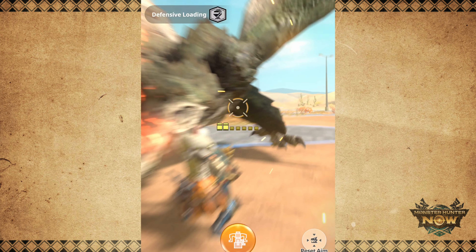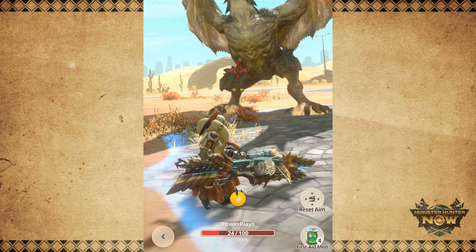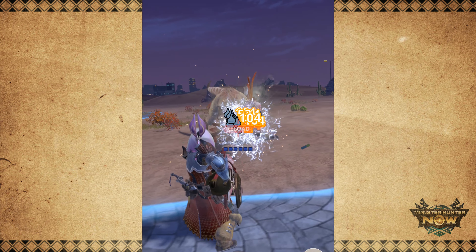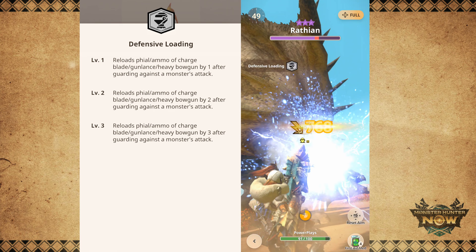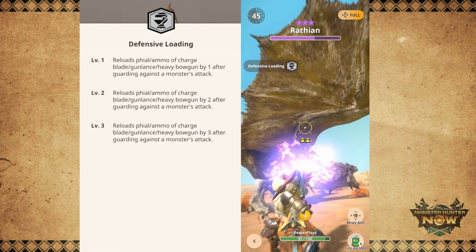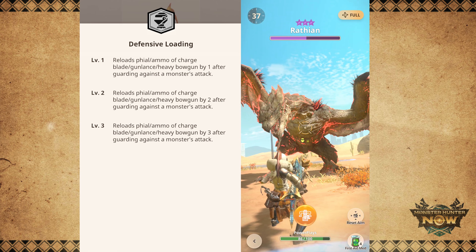Defensive Loading is a new skill in Monster Hunter Now that allows you to play the Heavy Bowgun more aggressively. It reloads your ammo every time you guard an attack, so you skip the long reload animations of the Heavy Bowgun. You no longer need to dodge to safety just to reload. Defensive Loading is not just a quality of life skill — it actually helps with your DPS by reloading the same ammo that deals high damage, like, for example, the Wyvern Ammo.